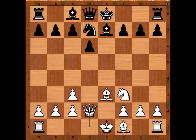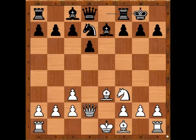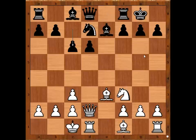Queen to D2, intending to castle Queen side. Ting Ji Lei castled King side and Zeng Zhao Wen castled Queen side. C6, White to move — what would you do? I guess developing the Bishop comes to mind. Maybe King to B1? Zeng Zhao Wen played H4 — very interesting move.